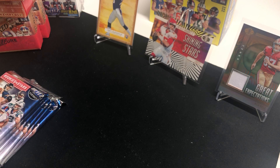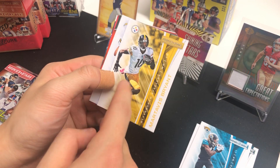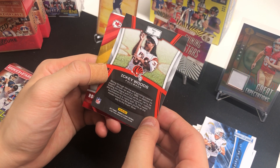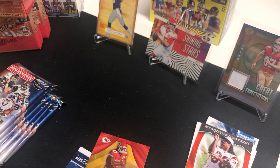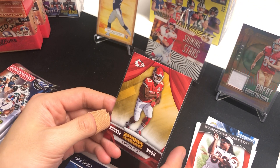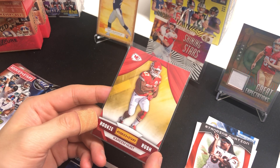Alright, 2017 pack one: Amari Cooper, Denny Woodhead, Nelson Aguilar, Travis Benjamin, Martavius Bryant, Philip Rivers — who is no longer with the Chargers — and Ickey Woods for the Bengals, that's a legendary player. We got a Rookie Rush of Kareem Hunt, obviously one of the best rookies to pull back then along with Patrick Mahomes, though he recently got into trouble again. Kareem Hunt, so it's a good start.